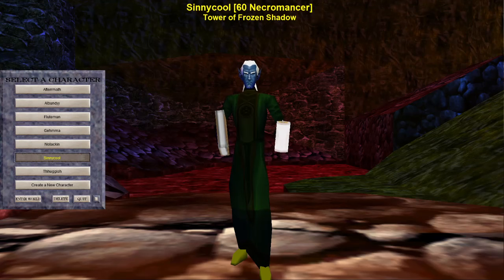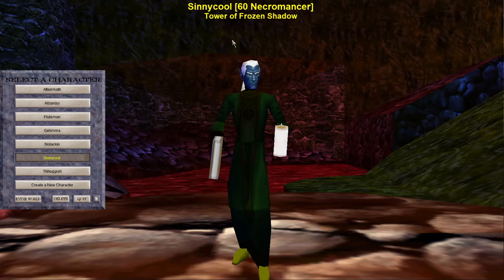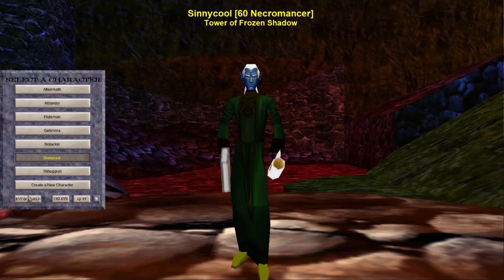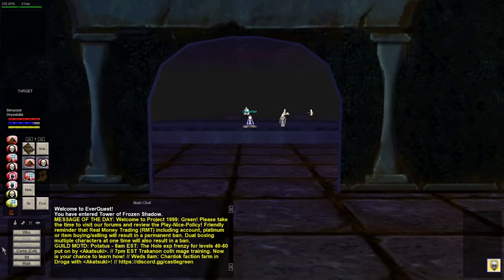Hey, what up everyone, I'm Cinecool and this is EverQuest Project 1999. Today we are on the green server on a level 60 necromancer in the Tower of Frozen Shadow. We're going to do part two of Tower of Frozen Shadow — this is the Exploring Vellius series. We've already explored Ice Clad, Eastern Wastes, and the first floor, and pretty much the entire second floor library. We need to find an angry librarian.